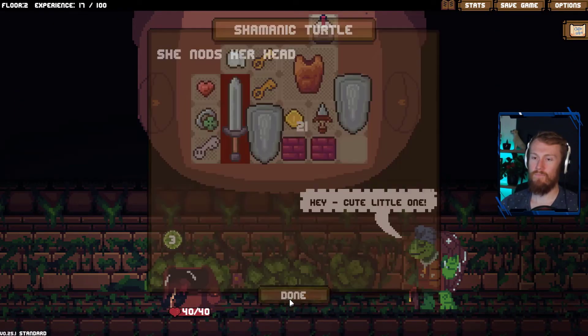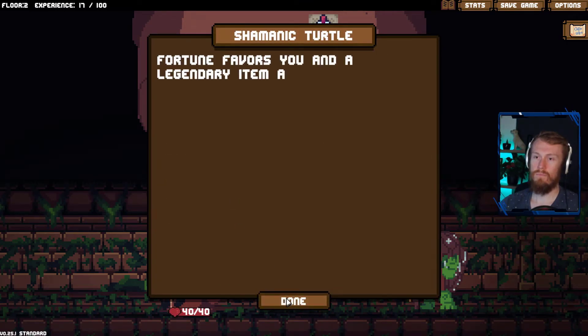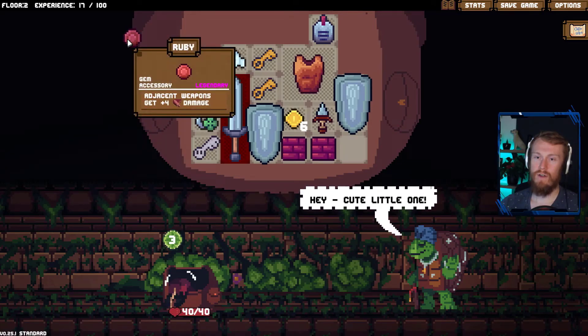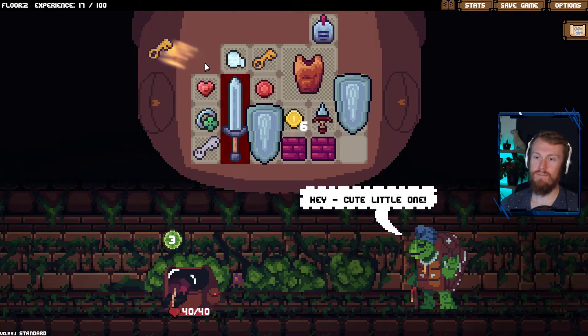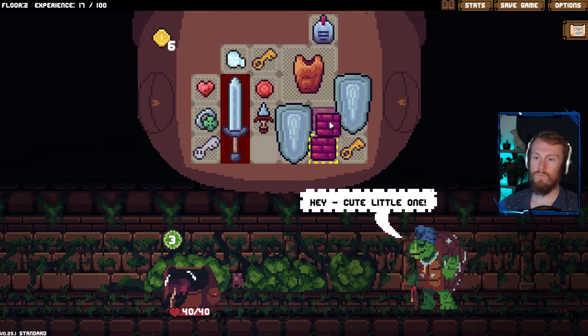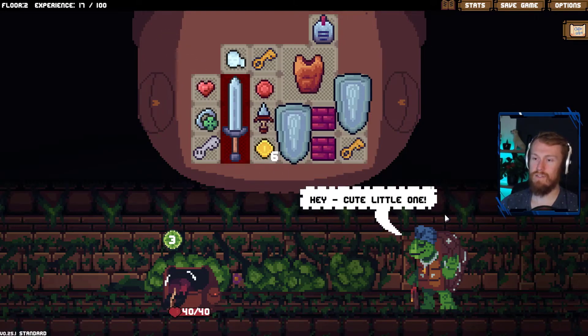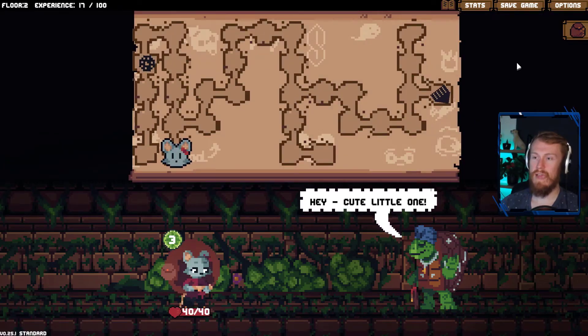How much gold do we have left? We have 21. We're going to make it a high chance — legendary item. Great. Ruby: adjacent weapon gets plus four damage. Beautiful, well worth it in that case. Now this is an adjacent weapon, so now it shifts those extra damage as well. Thank you kindly ma'am — very happy about that one. I guess we go to the next floor now.